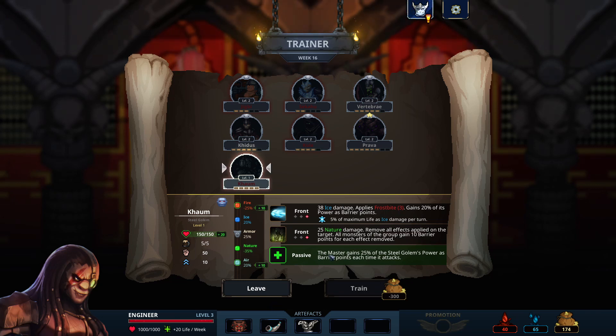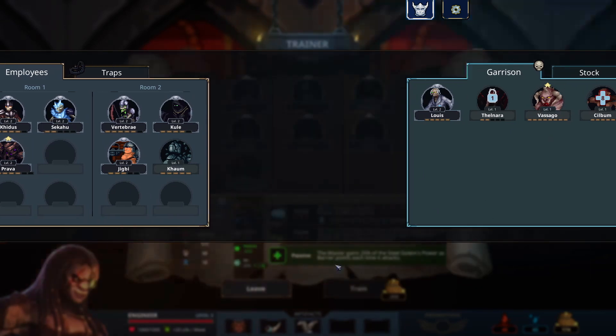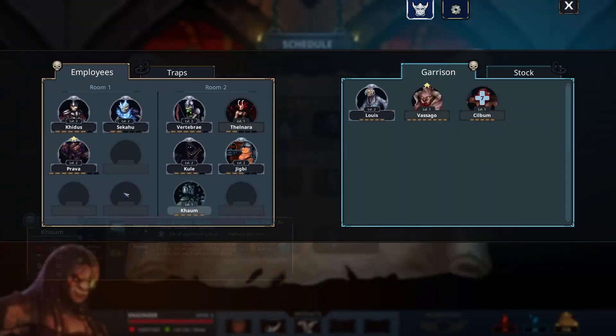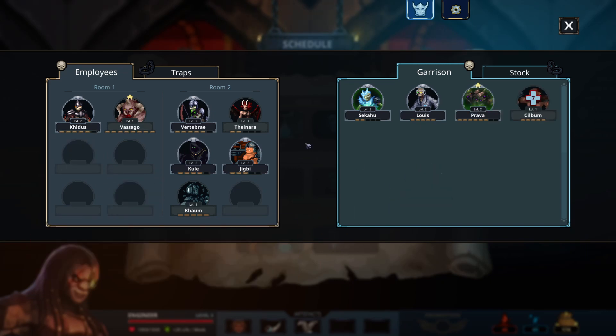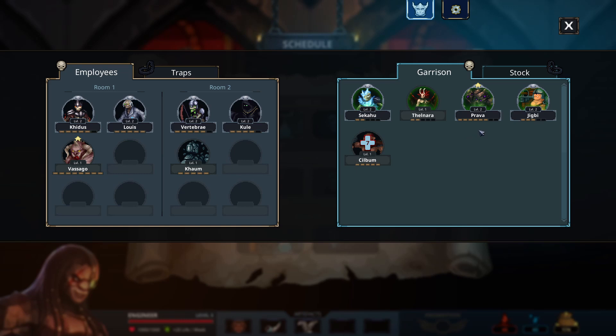This one gives my master barrier points each time the golem attacks — that's pretty cool, definitely something to look into. We need 300 for that. There's an exclamation point because you can't change this right now since we're in an event. Let's leave and make sure we get that person out so we don't forget. Some of these characters need a break. That'll work.